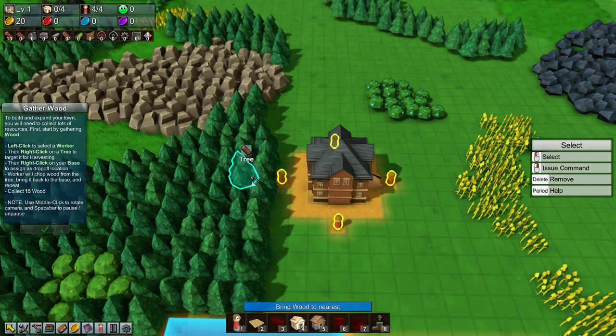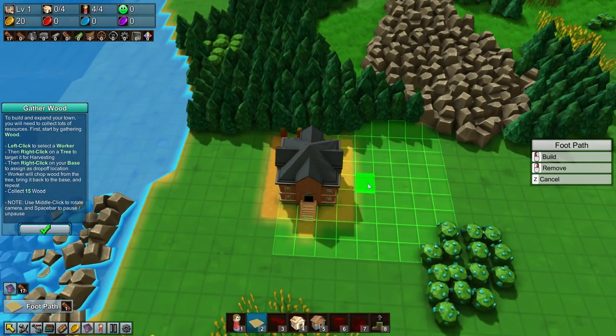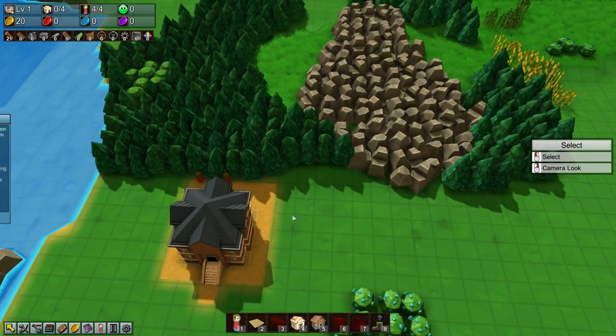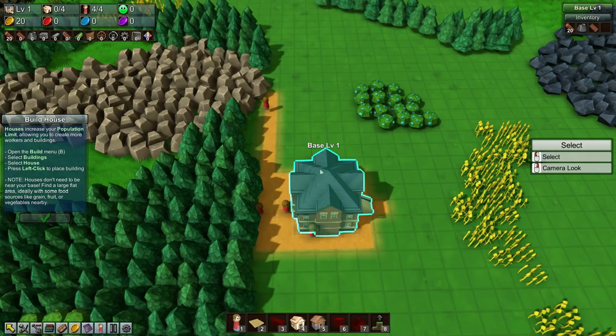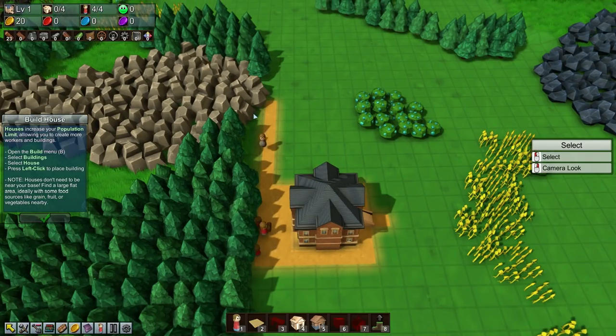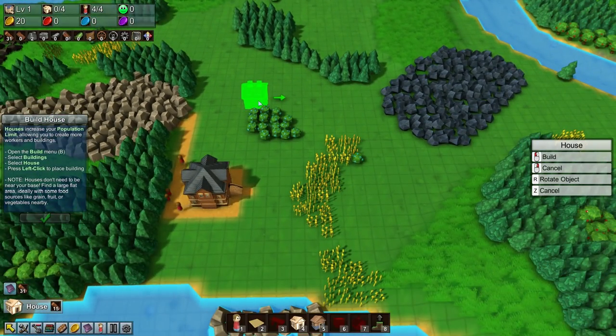Hopefully my workers are going to do a good job. I'll try to speed through these early steps a little quicker since you guys have seen all of this before — we just want to get back to a situation where we're getting a decent supply of wood, stone, and all that good stuff. I'll get one of these workers to start getting some stone and use the path to speed things up. Let's build our first houses — we can build four of them once we have the wood.